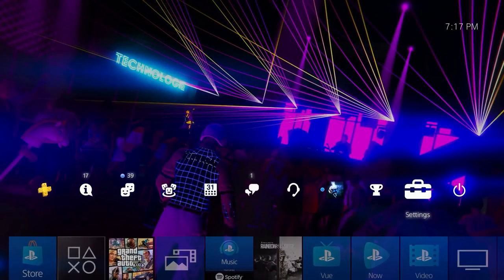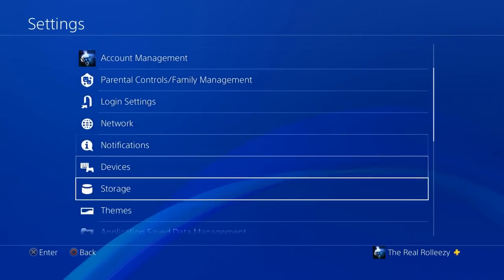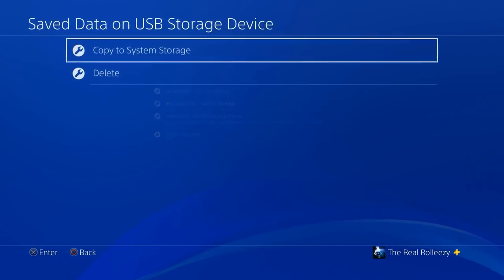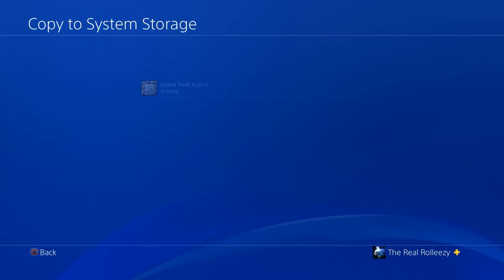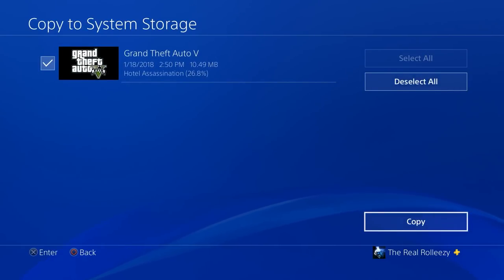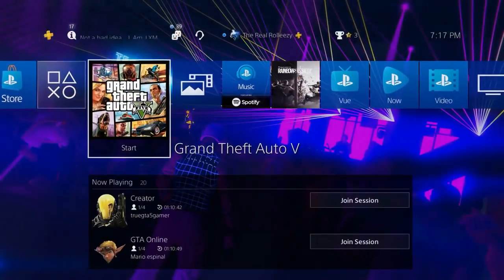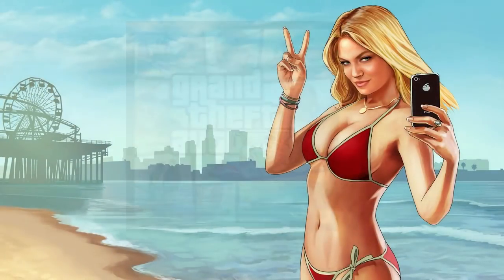Back on PS4, go to Settings, Application Save Data Management, and go to the save data on the USB drive. Copy it to system storage, select the game and the save, hit Copy and Yes. Now the modded save is on your PS4 — go ahead and open GTA to get started with the glitch.